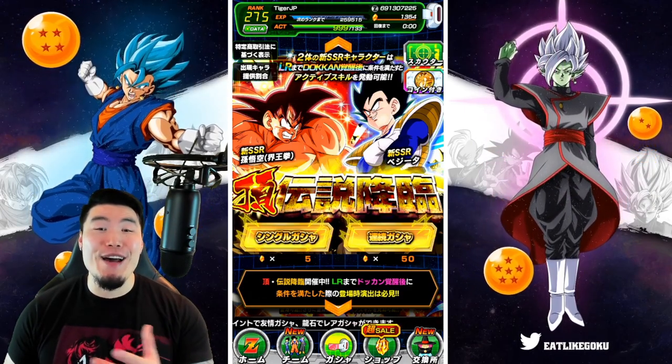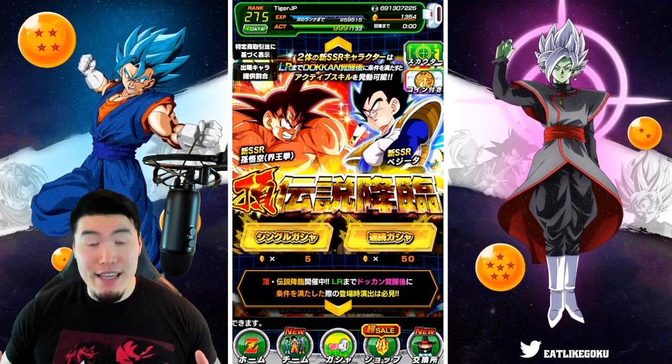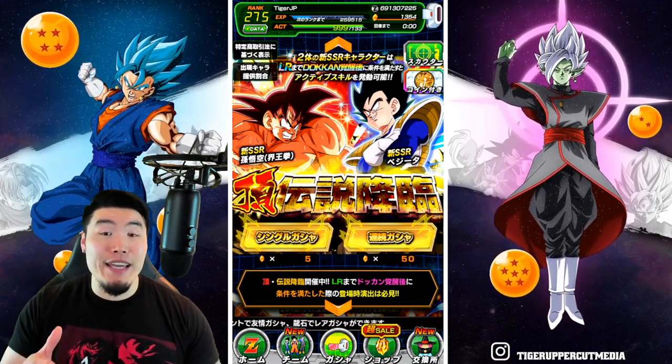Alright, what's going on guys? Welcome back to another Dokkan Battle video. Today we are once again summoning for the 7th Anniversary Part 2 LRs, the Kaioken Goku and the Great Ape Vegeta.